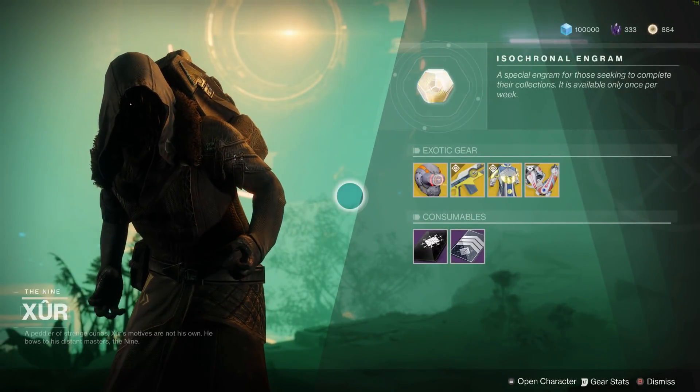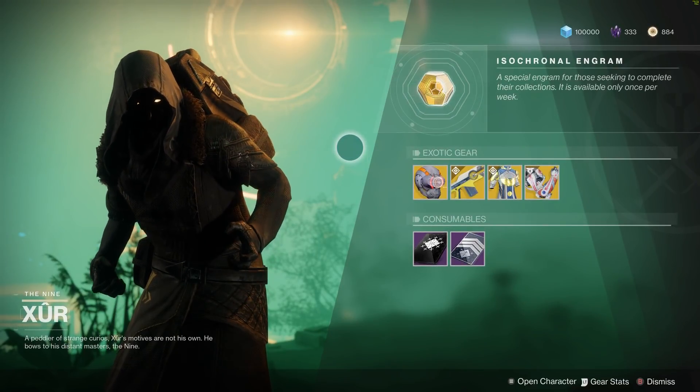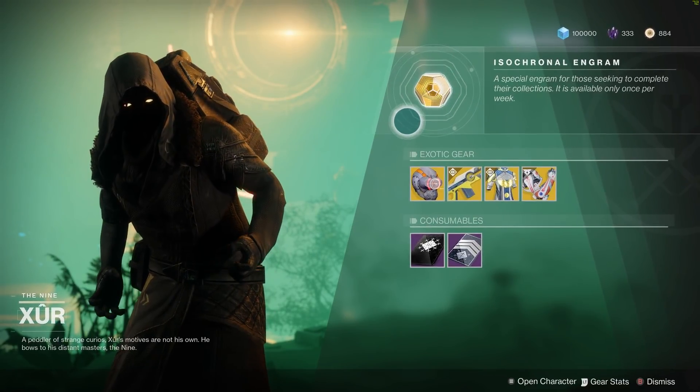This week the Flashpoint planet is Nessus, so you're going to want to hop there, head to the Watcher's Grave, and come on over to your boy there and see what he's got.